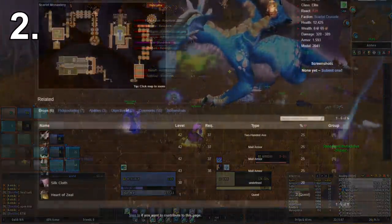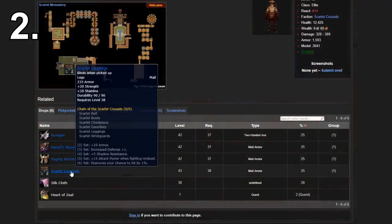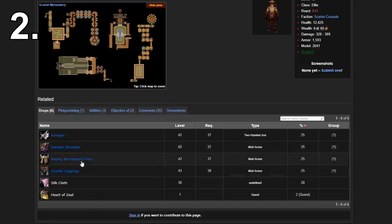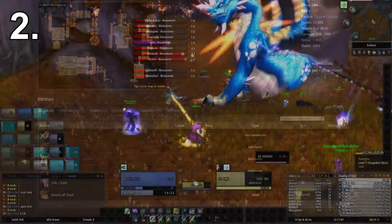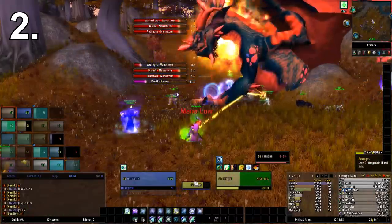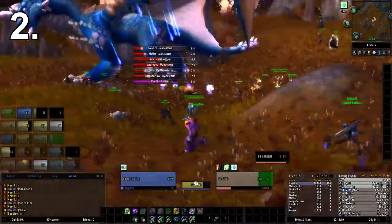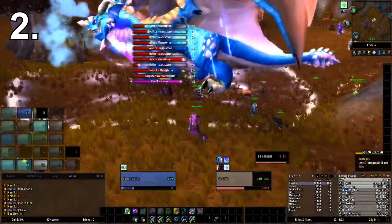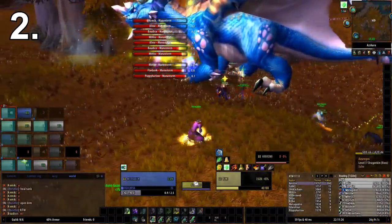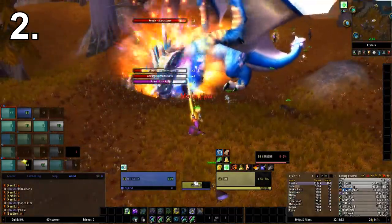The second item on this list I've simply put down as Herod gear, because literally everything that drops from Herod is very useful — particularly the Scarlet Leggings, which are probably the best item due to that very significant strength increase that's going to last you a serious amount of time. This is less valuable for Warriors, though, because around this time they get access to plate gear and will replace it quickly. However, Shamans get access to mail around this time, so this gear will last a lot longer on a Shaman — and the two-handed axe is also useful for them.